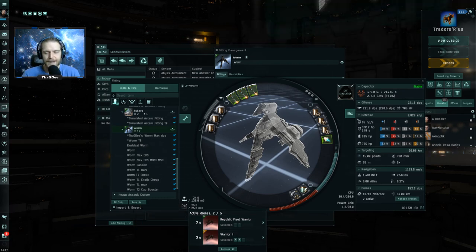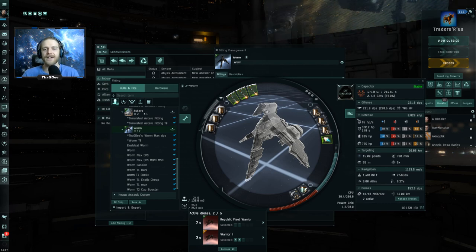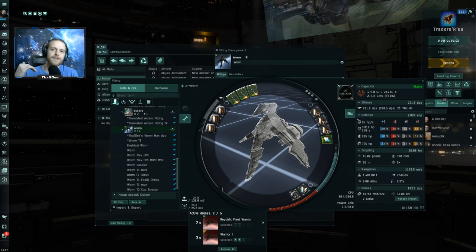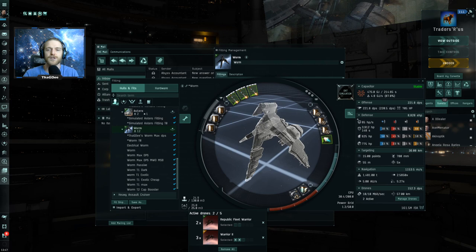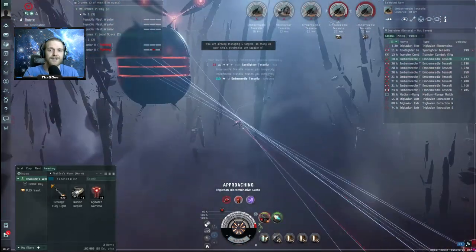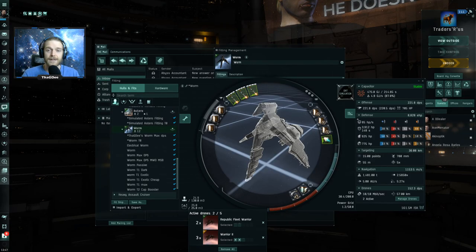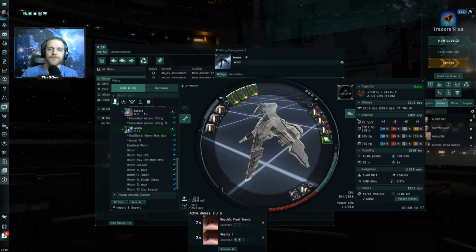Obviously the fit looks great, but I had to test it against the toughest spawns. The problem with Tier 2 filaments is just the range of difficulty — you have spawns like Tesla that are super easy where you can just hold position and wait for everything to die. But the spawns that really needed to be tested were the Kiki, the Venmak, the Marshall, and the Watchmen — the one I died to with the other fit.